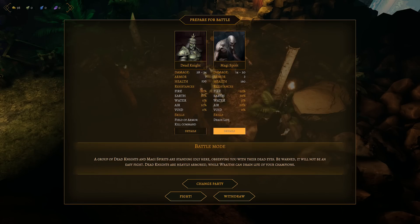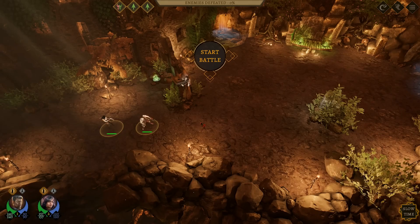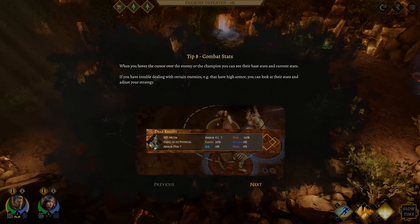I'm actually quite curious how tough these two are going to be. Combat stats - when you hover the cursor over the enemy or the champion you can see their base stats and current stats. If you have trouble dealing with certain enemies, you can look at their stats and adjust your strategy.